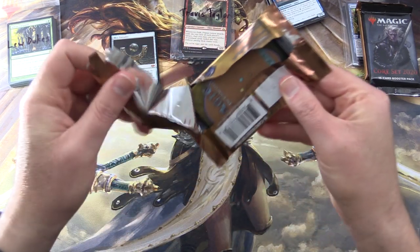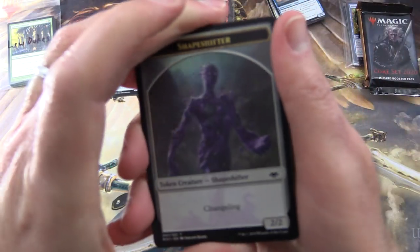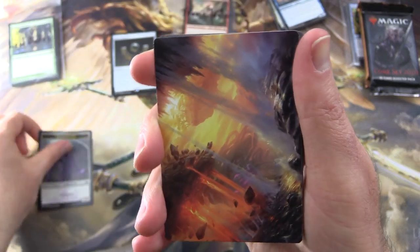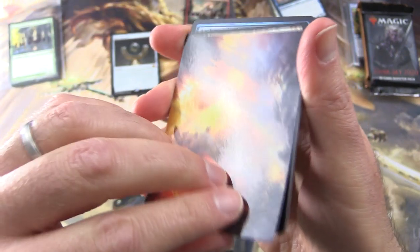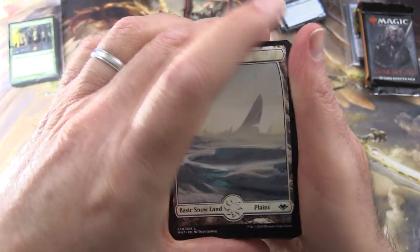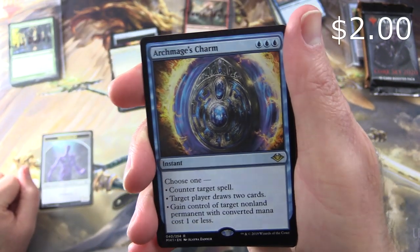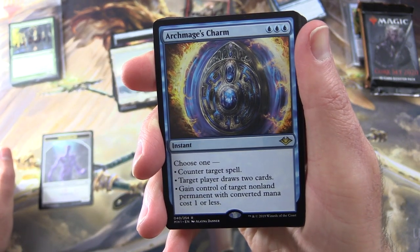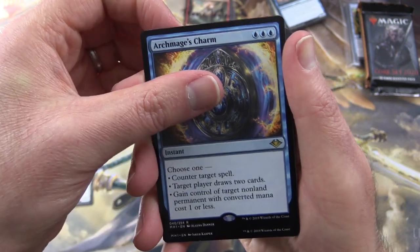Second pack of Modern Horizons for Travis — that Mox is going to be tough to beat, but we're going to try. Just a regular Sheep Shifter, with some very cool artwork. Is that the Prismatic Vista? Snow-Covered Plains, and yes — Archmage's Charm! Instant for three blue. Choose one: counter target spell; target player draws two cards; or gain control of target non-land permanent with converted mana cost one or less.